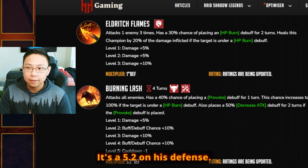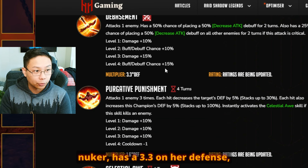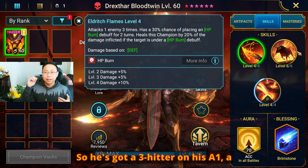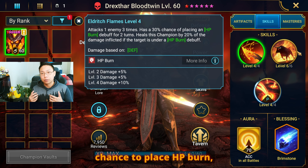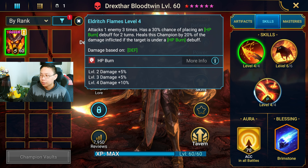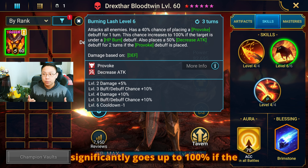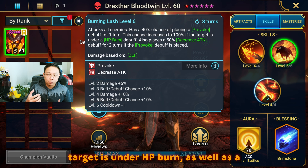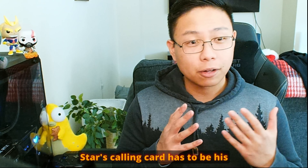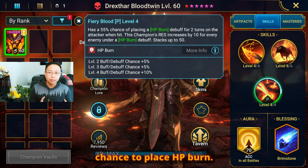It's a 5.2 on his defense. Just for reference, Harima, who is also a defense-based nuker, has a 3.3 and a 3.9 on her defense. So he's got a 3-hitter on his A1, a chance to place HP burn, as well as healing if the target is under HP burn. His A2 is an AoE with a chance to place provoke that significantly goes up to 100% if the target is under HP burn, as well as a chance to place decrease attack if the provoke is placed. Drekstar's calling card has to be his passive, where when somebody attacks him, he has a chance to place HP burn.